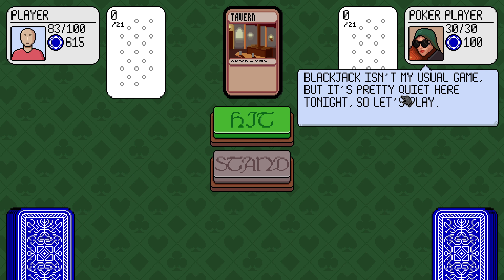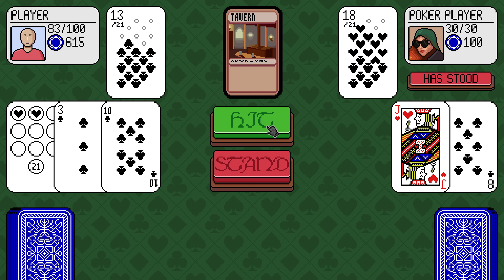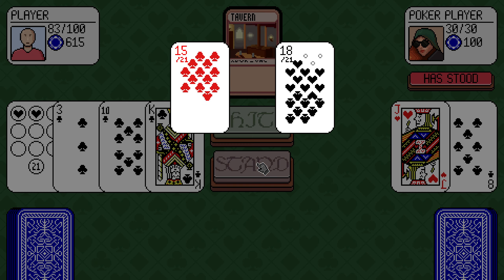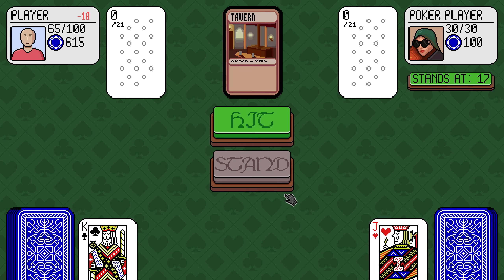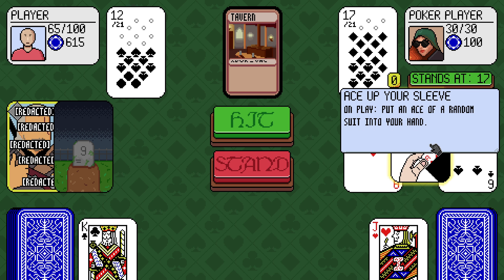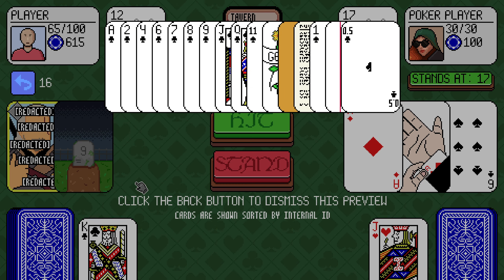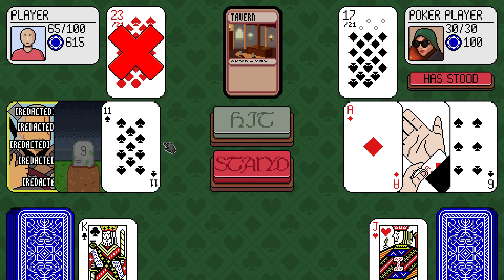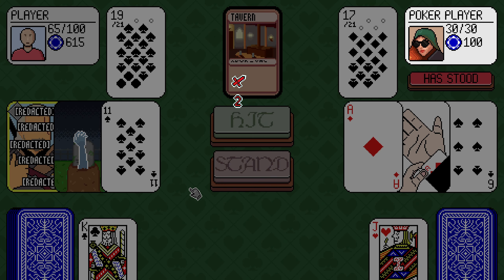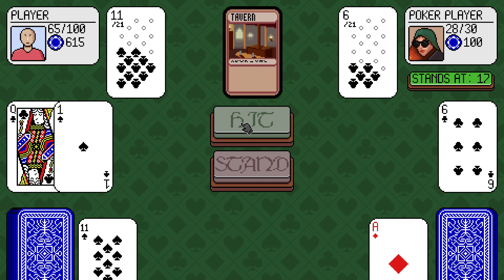It's the poker player. Blackjack is not normally their thing, but let's see what we can do. They have stood on 18. We busted on 23. They have an ace up their sleeve: while in play, can be clicked to replace a random value from 1 to 5. If I don't bust right now, I'll be okay. You can use graveyard after you've bust — which is very interesting.